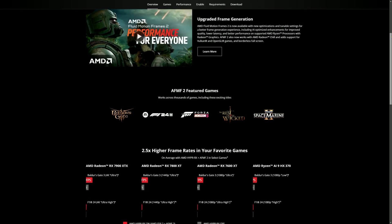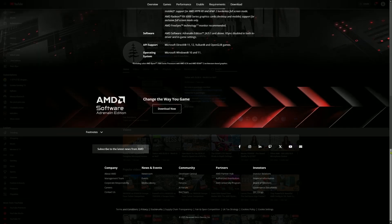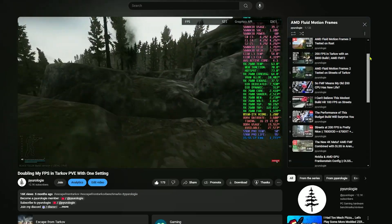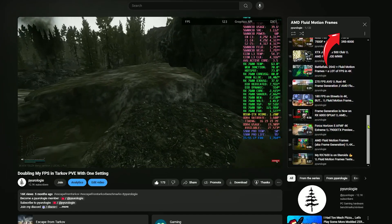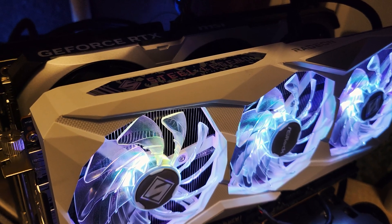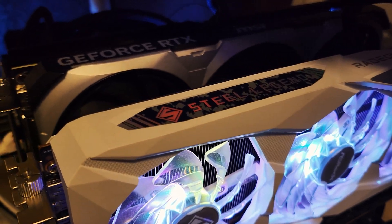On the other side, we have AMD's Fluid Motion Frames 2. This tech works by interpolating extra frames to ensure your gameplay stays incredibly smooth, especially during fast-paced action scenes. Feel free to check out my Fluid Motion Frames playlist to see how it performs in Tarkov. Imagine pairing the crisp, high-performance visuals of DLSS4 with the buttery smooth motion provided by FMF2 — and that's exactly what we're exploring today.